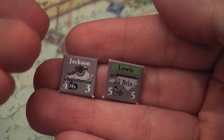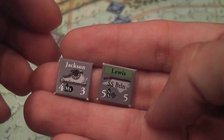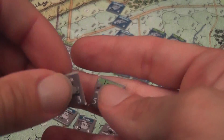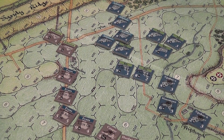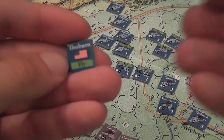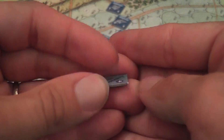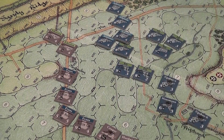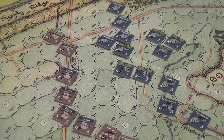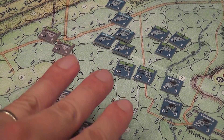For artillery, movement is always six. For other units — infantry and cavalry — it depends on the kind of order that the unit receives. So we draw chits, activate units when we draw the divisional commander, and they decide to activate a certain brigade within that command.